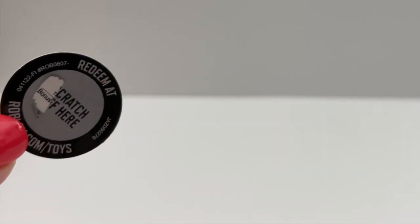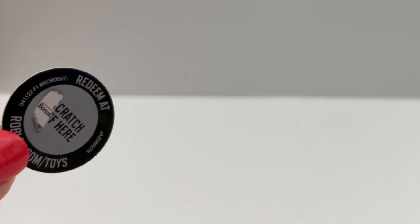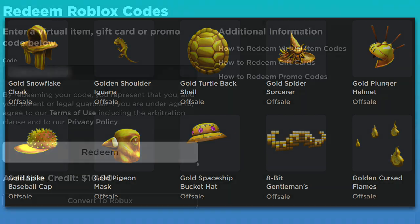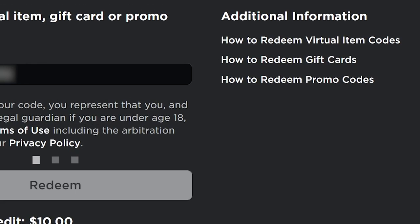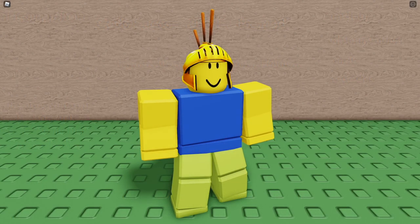Look, we got a bonus! I'm going to redeem it and see what we get. This is one of the first bonuses from the new Series 12. These are all the possible codes that it could be — I wonder which one we're going to get. A gold plunger helmet! That's interesting.